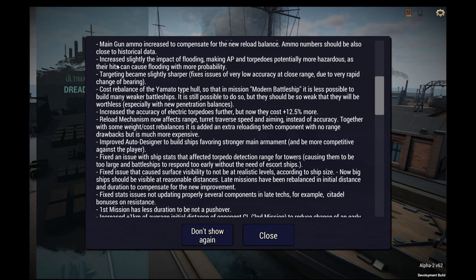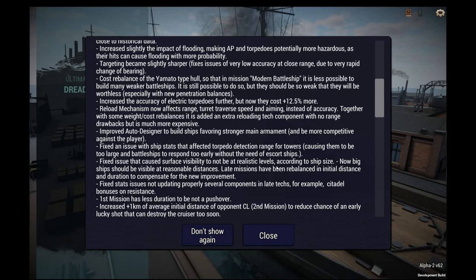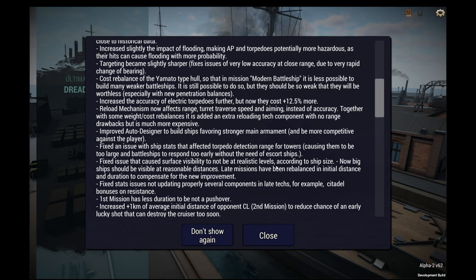Ammo numbers should be also close to historical data. Increase slightly the impact of flooding, making armor piercing and torpedoes potentially more hazardous, as their hits can cause flooding with more probability. If all they're doing is increasing the probability of a flooding hit, that's a band-aid in my personal opinion, and it's not fixing the issue with damage control seeming to be way too effective.